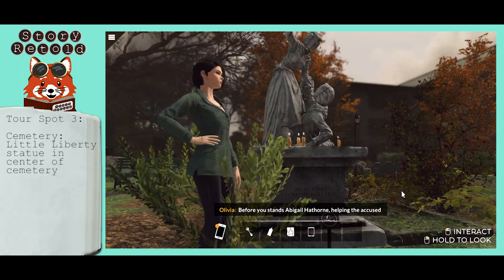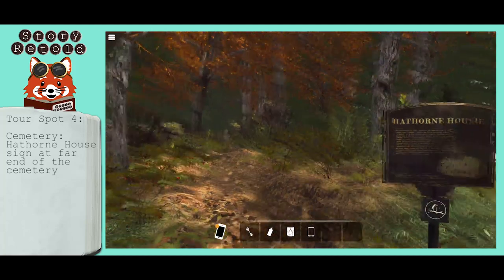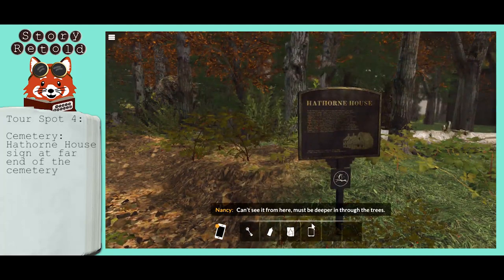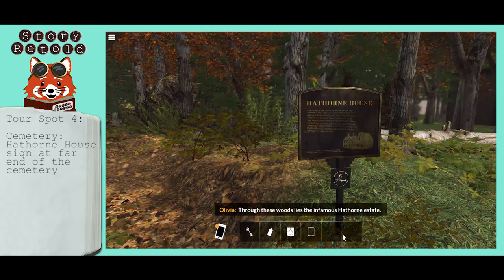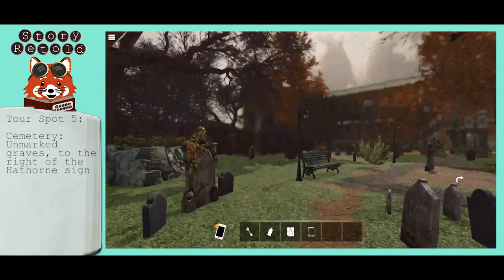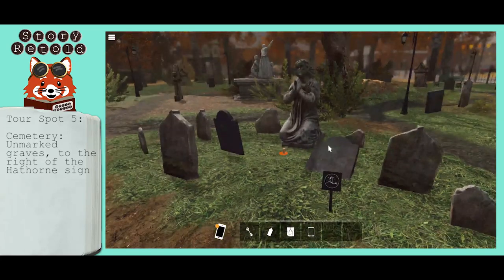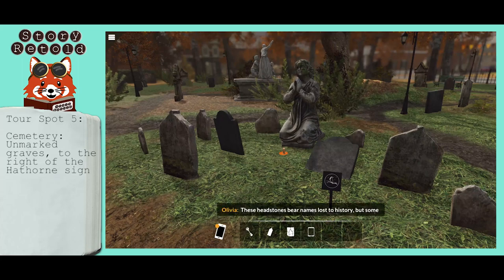Turn back to the left and you'll find the sign for Hathorne House. Continuing on the path to your right, you'll find the unmarked graves. These headstones bear names lost to history.